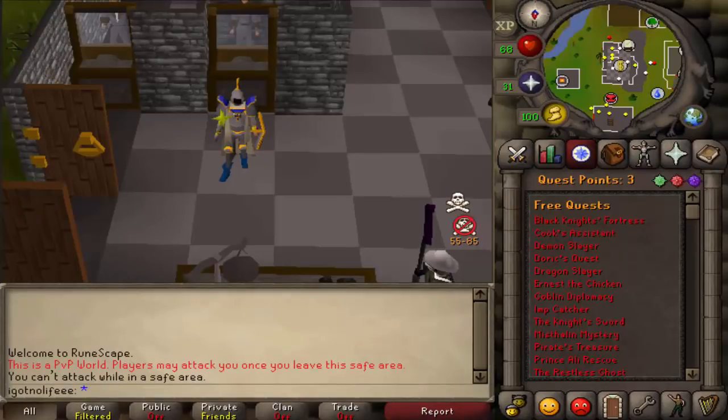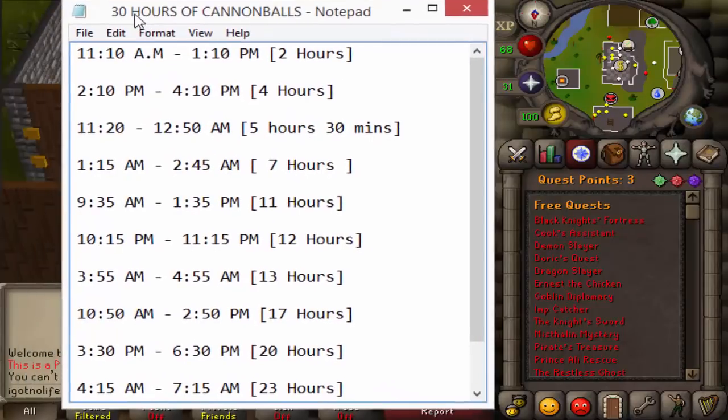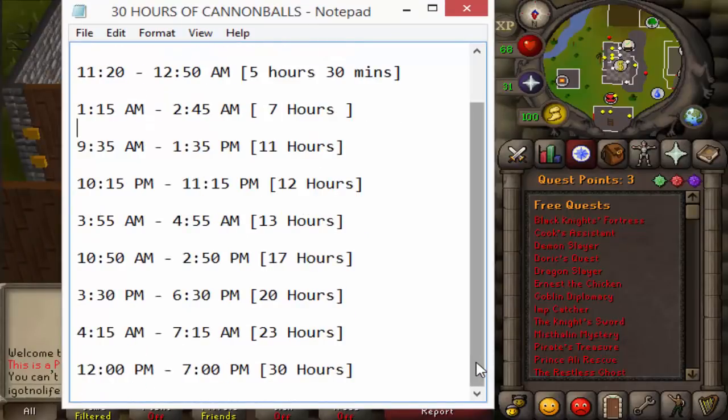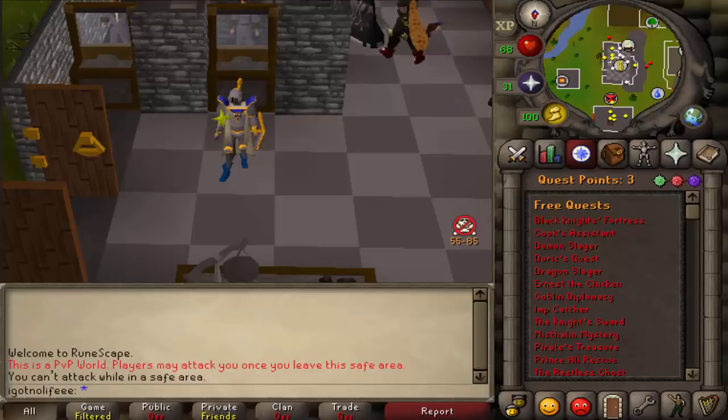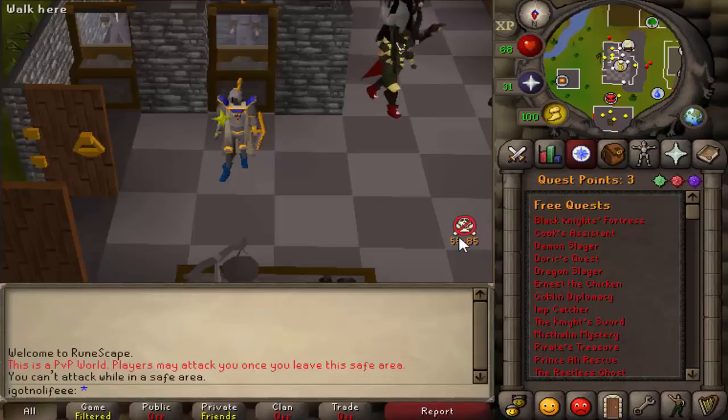Here we are 30 hours later with the final result of the video. First things first, just showing the hours that we did log here. It took about three days to make this video. I usually play about eight to ten hours a day on average, so it wasn't too bad. It was very convenient to do this as well, because cannonballs — you only need to click about five to six times per every minute or two. Very AFK. One of the most AFK-able money-making methods in the game, I would say.